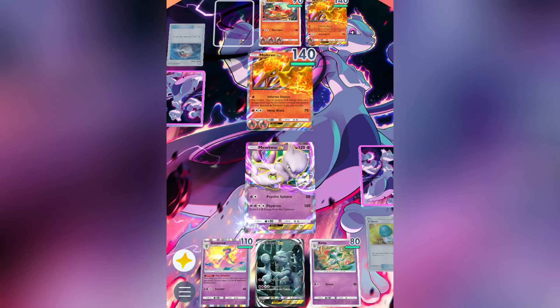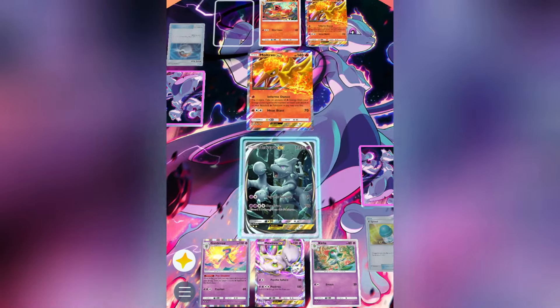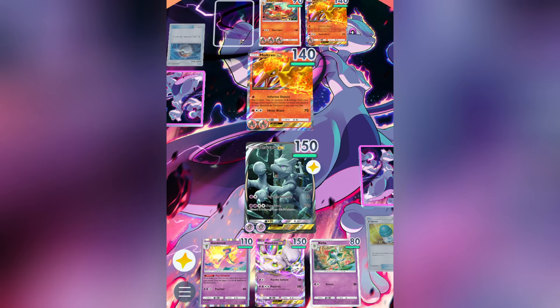Having said that, it's important to remember that Mewtwo X is very weak to Dark-type Pokemon. This isn't a huge problem, since there aren't too many Dark-type decks doing well in the competitive scene right now, but it could be an issue if they become stronger.